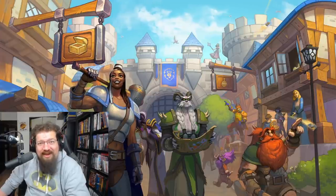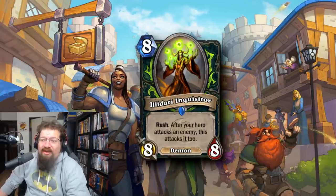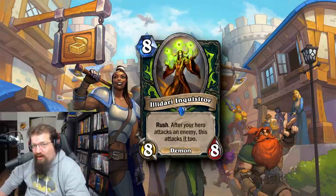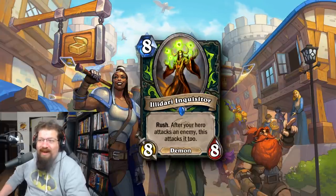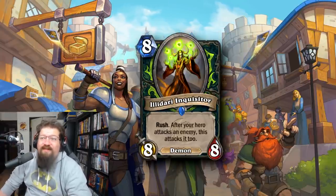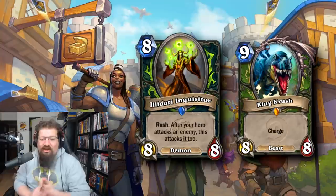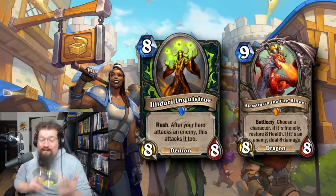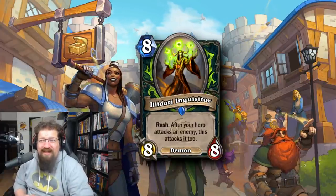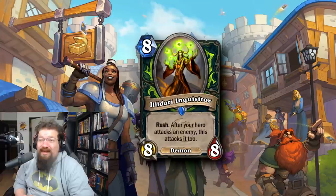At number 2 we have another Demon Hunter card: Illidari Inquisitor, 8 mana 8/8 with rush — and it also attacks with your hero attack, known as King Rush or Green Rag. Essentially it has windfury right out the gate: you rush a minion, your hero attacks face for 8, and if they leave it on the board it can attack face twice the next turn. You can get it back with N'Zoth since it's a Demon. It power crept on King Crush, Alexstrasza, and Ragnaros — an unbelievable card, not even a legendary, and one of the most busted 8 drops of all time.